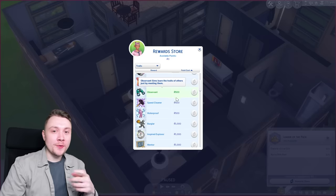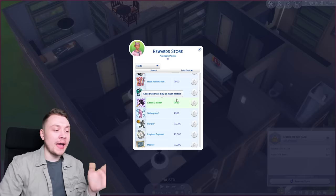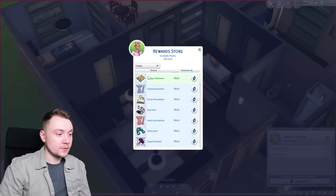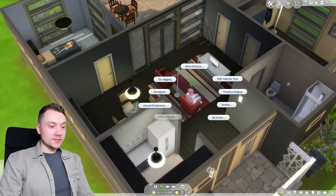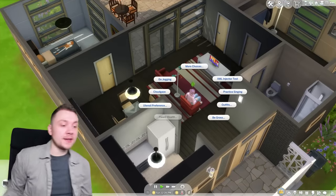With the Sims 4 full rent, you can break into houses. But with this mod, it makes it so not everybody can do it. In order to do it, you need the burglar reward trait. I'm just cheating to give her the burglar trait to show you guys, but it's only 1,000 points. This makes it so the only way you can actually break into a house with full rent is with this.